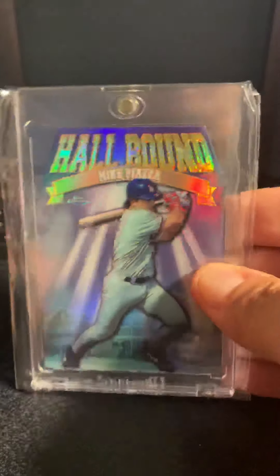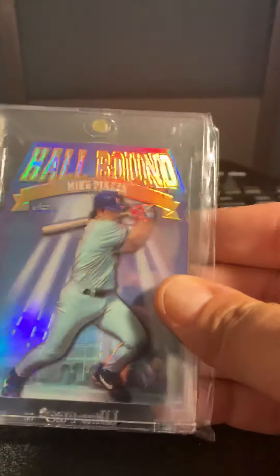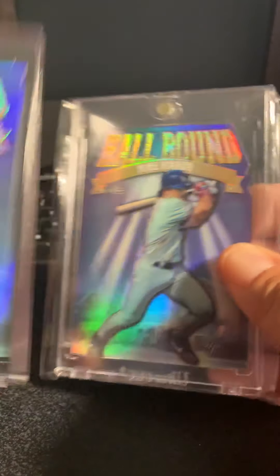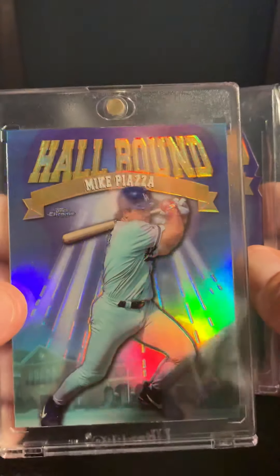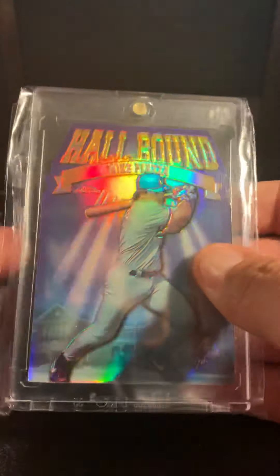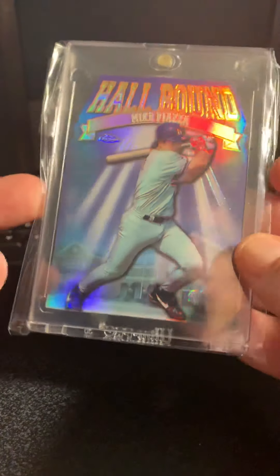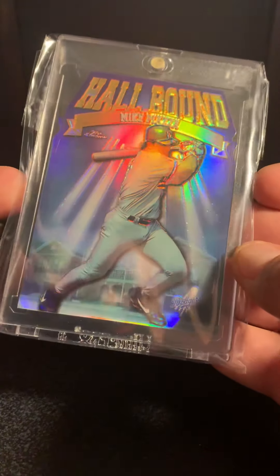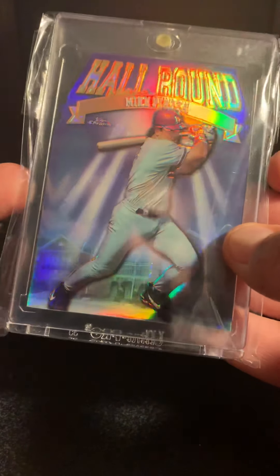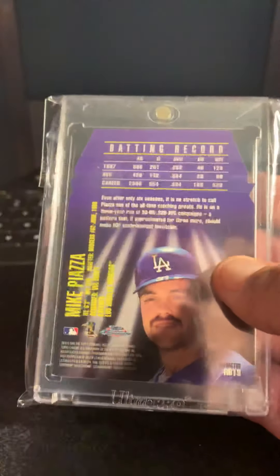Another two-part: the 98 Topps Chrome Hallbound Refractor — that was die-cut — and this is the uncut. It's die-cut and refractor. I like how the holes in it show the picture of the Hall of Fame in the background, like the entrance. There's that one.